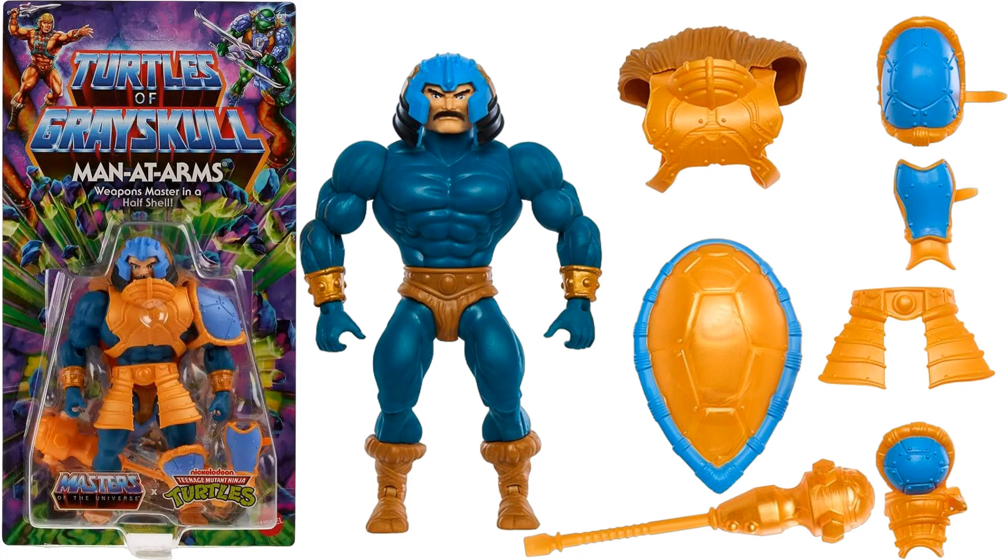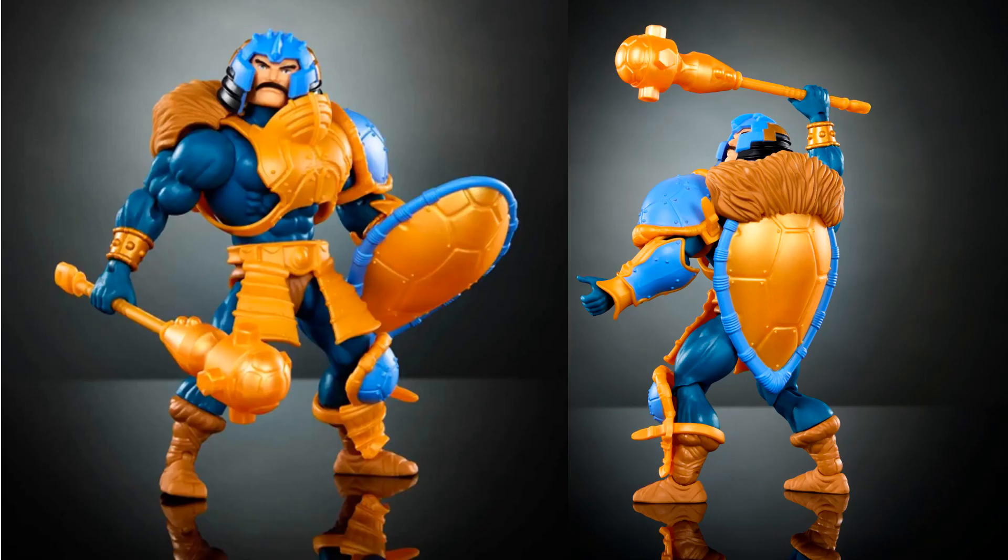Here we have our last figure from Wave 1: Man-at-Arms — Weapons Master in a Half Shell. He's also getting the shell weapon. This time he has a large weapon like Donatello. His helmet is a lot longer than normal. He's actually wearing a shell as well, so they're merging weapons with each other. Kind of got a samurai look to his belt.